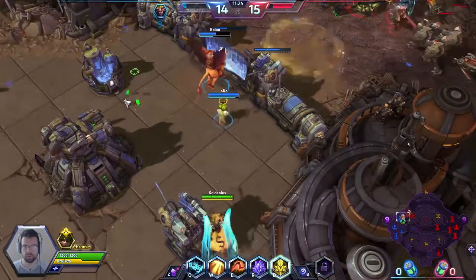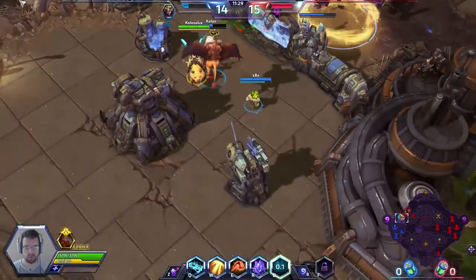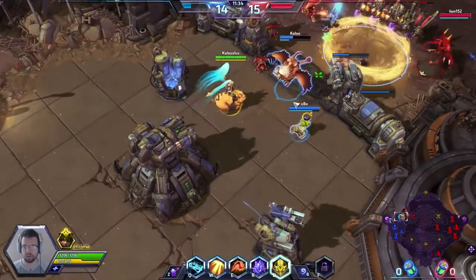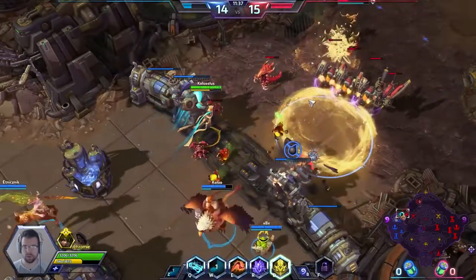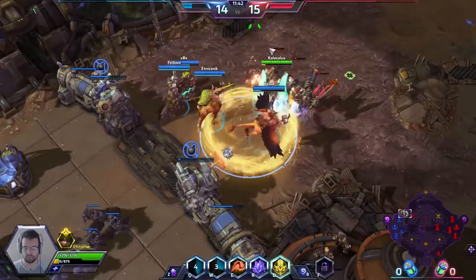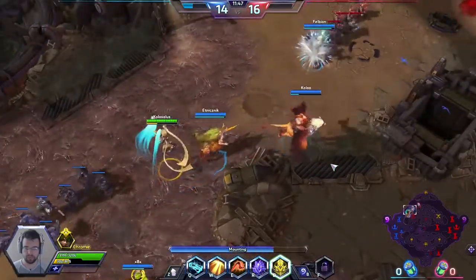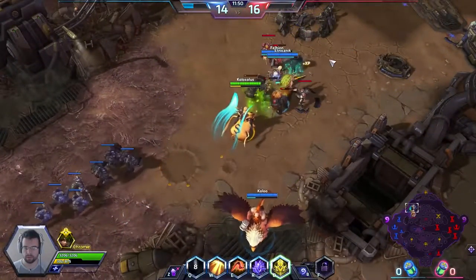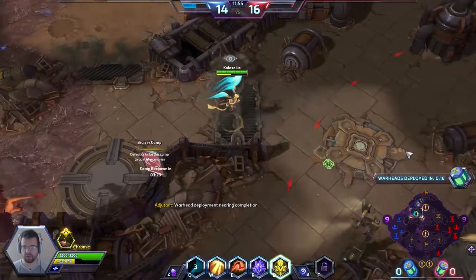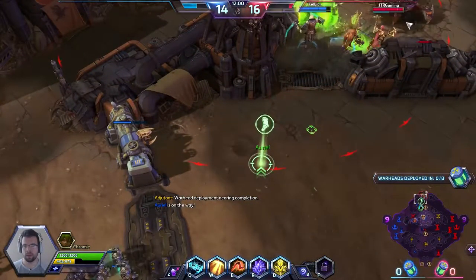Our team has trouble in the top lane. I should have given the crown to Chromie because she's generating way more damage. Falstad is right there, I'm going in. Gzul you could be doing so much more damage. Are they doing the boss? Oh my god, they're doing the boss!